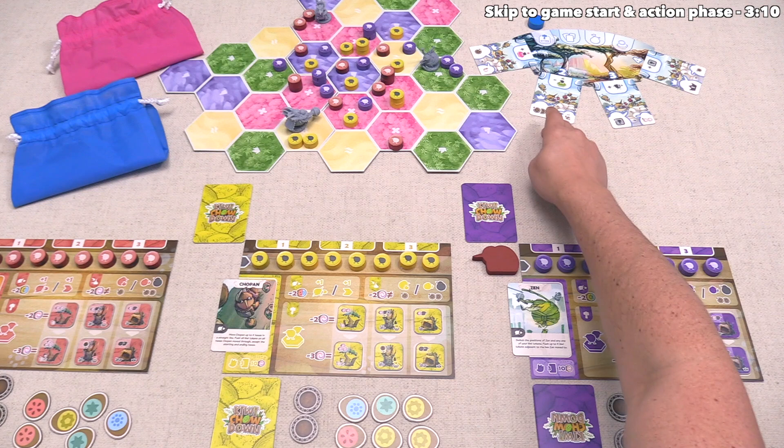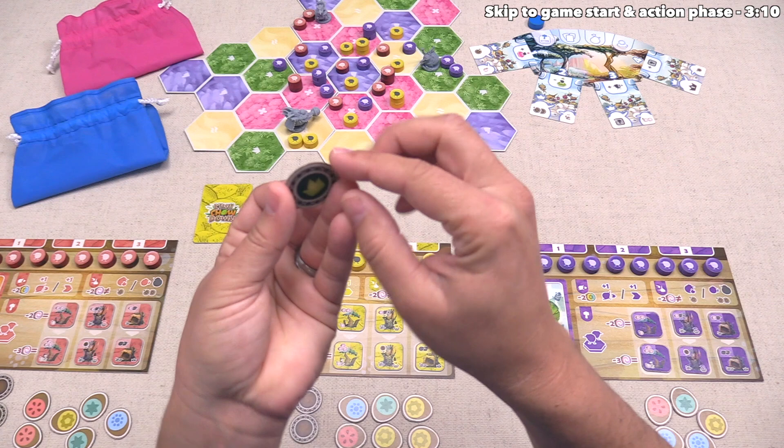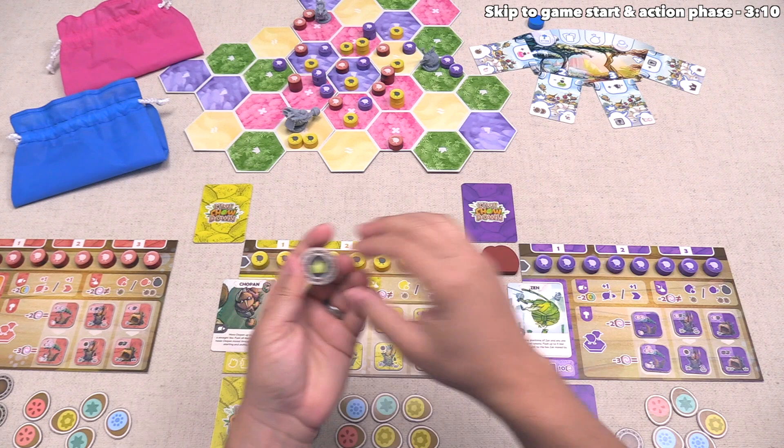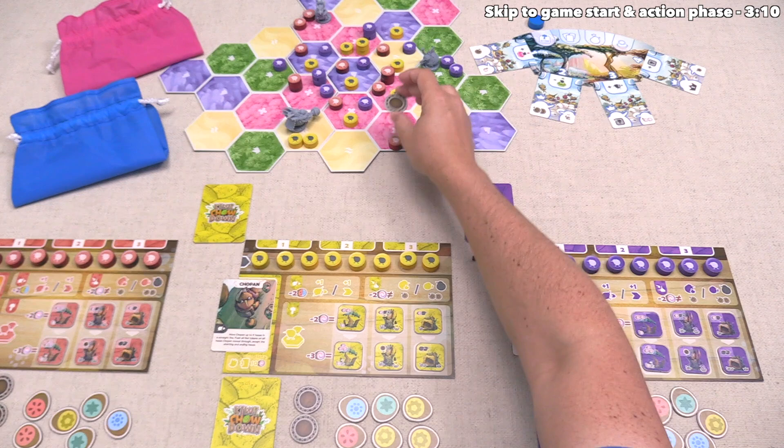You can feed your opponent's kiwis to make them larger and potentially explode them if that's advantageous to you. The other main thing we'll be doing involves building nests out onto the board. We have to spend food to do this, and these nests will give us immediate as well as ongoing benefits. Once we have each played three cards in a season, we will then check the season scoring card.